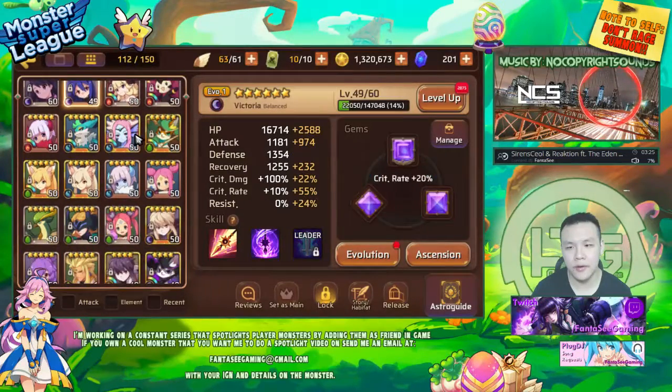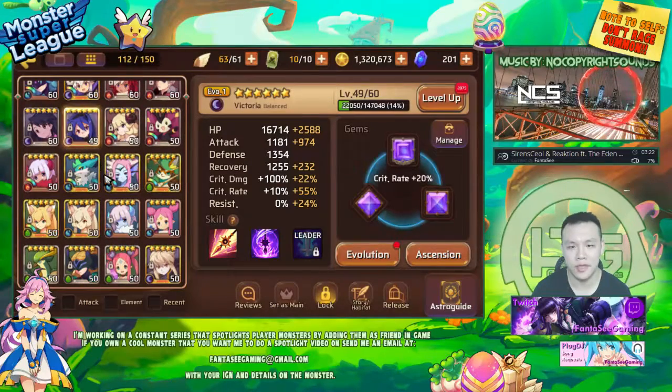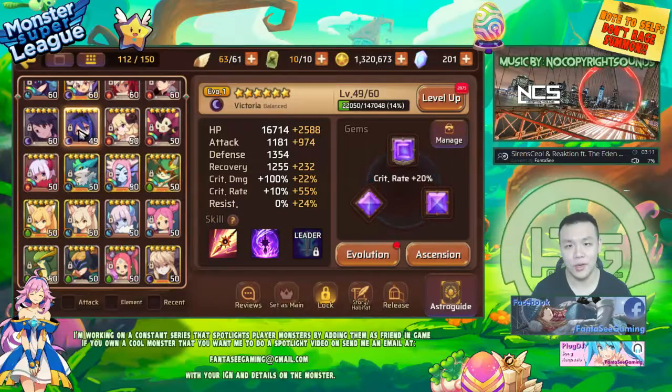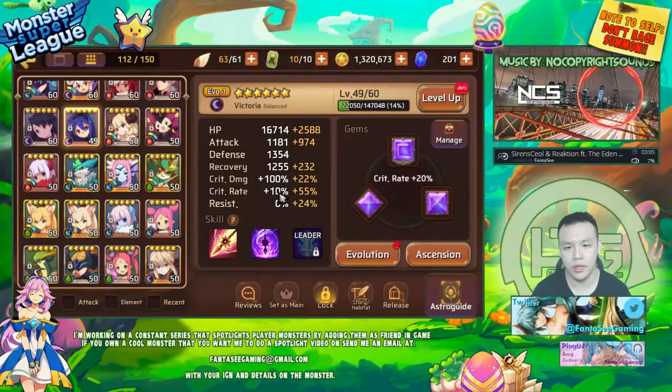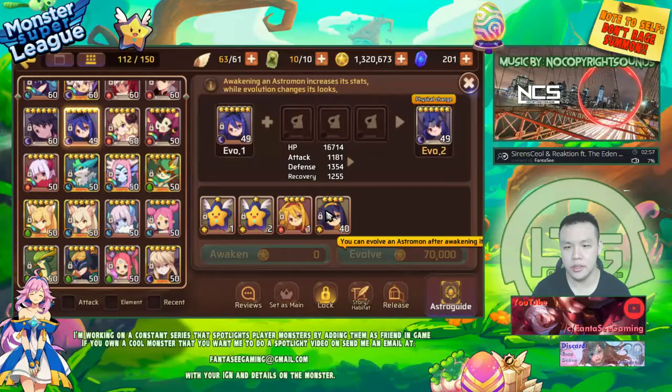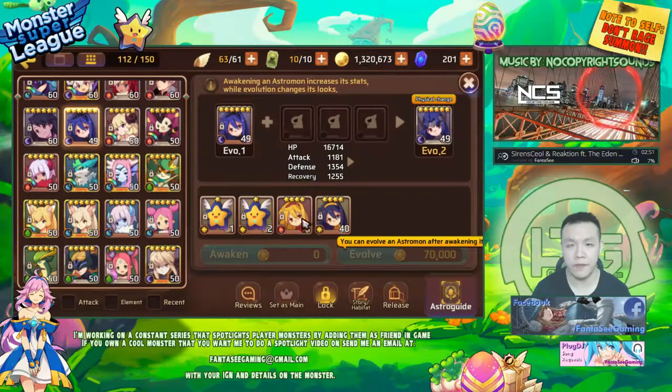Anyway, I have one big goal today — it's gonna be a little bit hard but I'm pretty sure I can do it. First, get her to max level, which is the easy part, and second, get her to Evil 2. I want to get her to Evil 2 using only fusions, so I need to fuse three Victorias. I don't want to use my fire one — I want to save my fire one for when I make her Evil 3, so I can get extra astrogens.